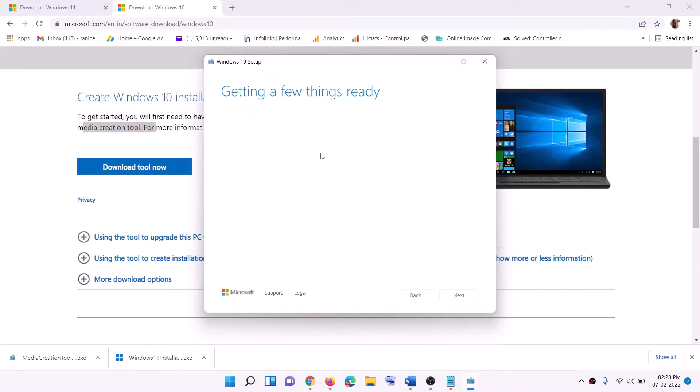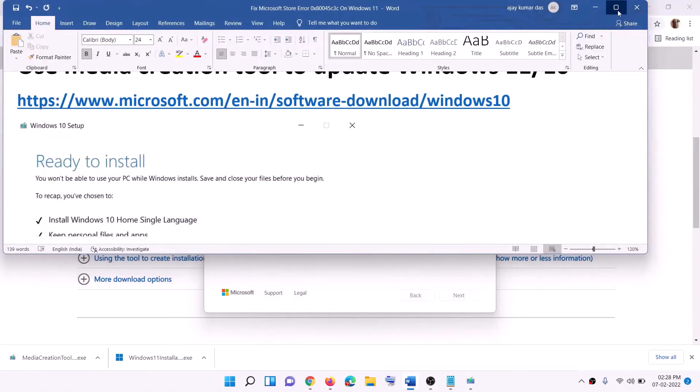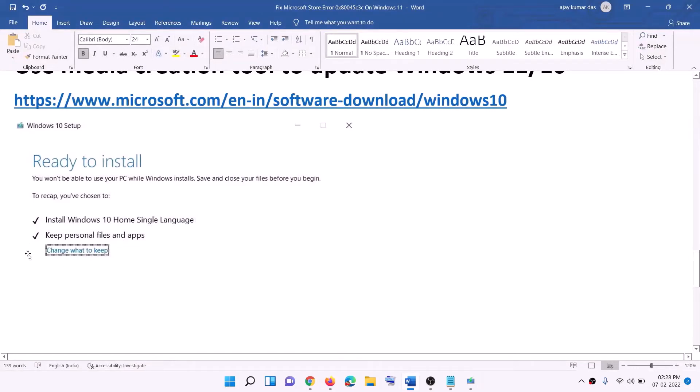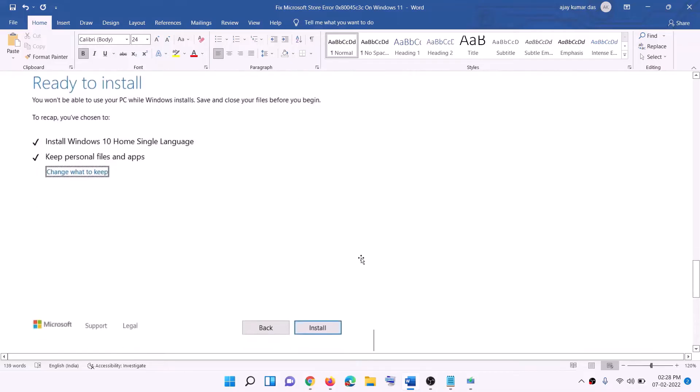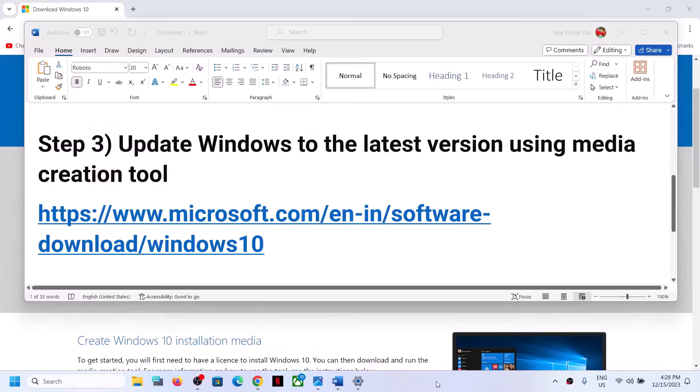It will start downloading Windows 10 along with the latest updates. This process will take some time. Once the download is complete, you'll see a Ready to Install screen. By default, the option to keep personal files and apps will be checked, so you won't lose any data. Click Install, and once done, log in to your computer.